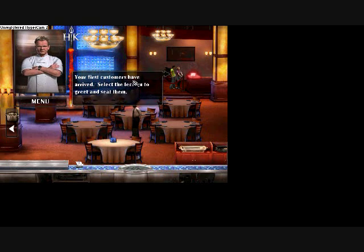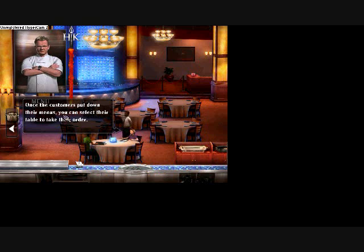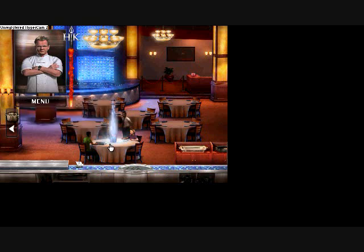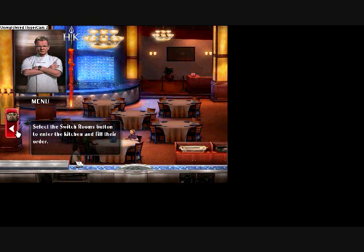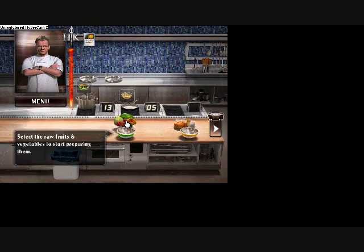Okay, first: your first customers have arrived. Select a lectern to greet and seat them. Once the customers put down their menus, you can select their table to take their order. Select the Switch Rooms button to enter the kitchen and fill their order — select the raw fruits and vegetables to start preparing them.